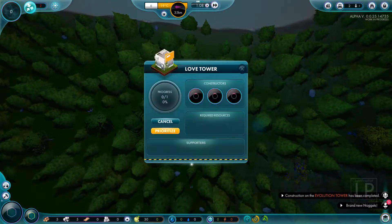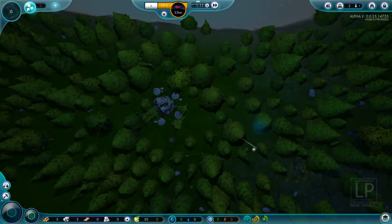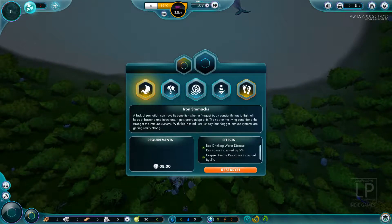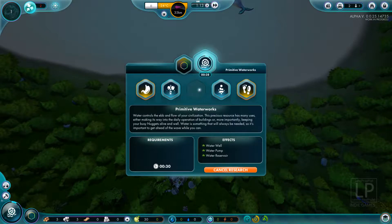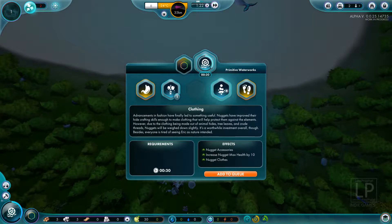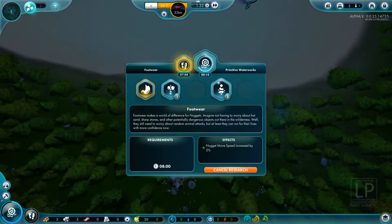Here comes the love tower. It's going to get built really, really fast. And of course we are going to want to start researching stuff right away. The primitive waterworks is going to give us our well, our pump, and our reservoir. The primitive tools is going to increase our nugget might. And the clothing is going to give them a maximum health increase to 10, and of course they won't freeze. Of the choices I have, I think I'm going to go for footwear first. Now these blue techs here are your standard techs that you're going to want to get really quickly. And speaking of really quickly — guess what kids? That's done.